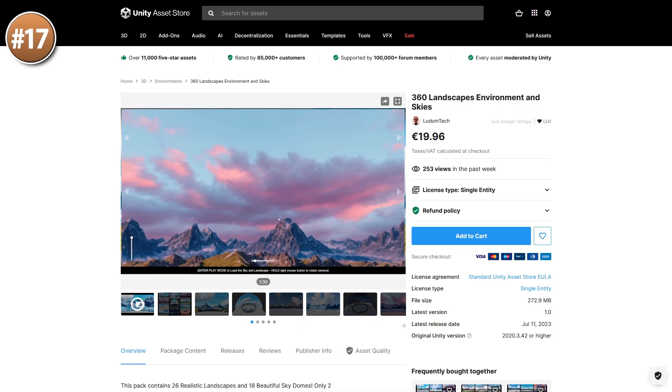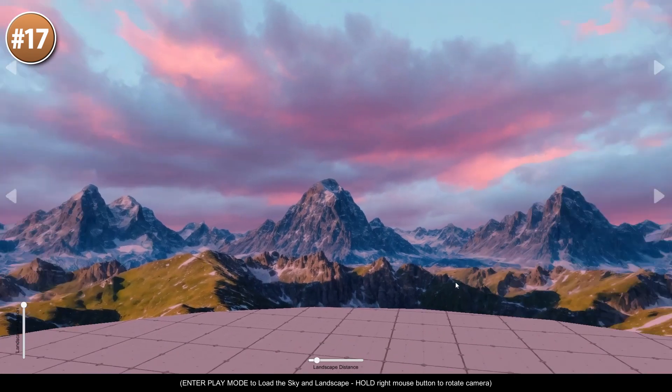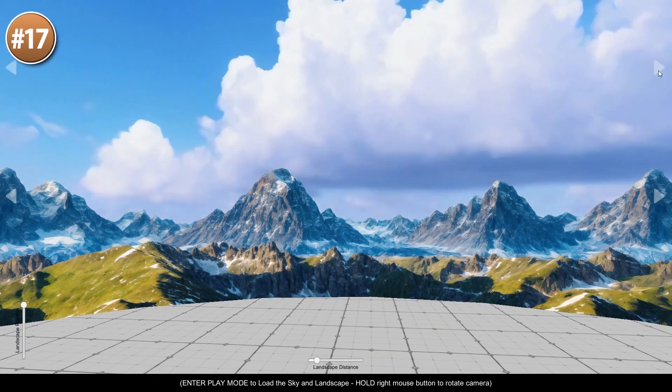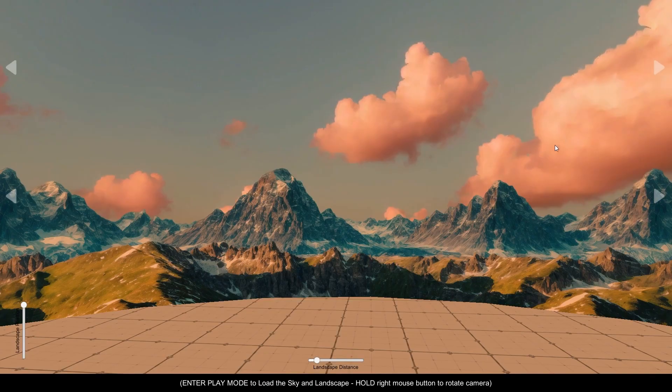Next, here's a pack with a ton of gorgeous skyboxes with environments. This is a great way to make your game look so much better with very little effort. Just add a gorgeous skybox — these also come with some environment images, so just with this pack your world will immediately look great.